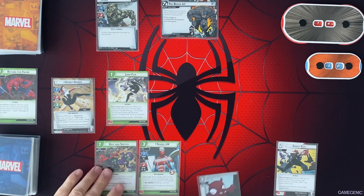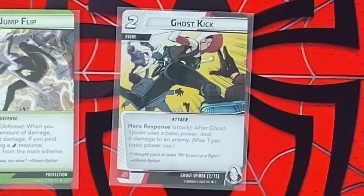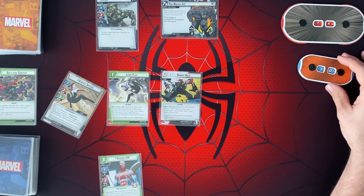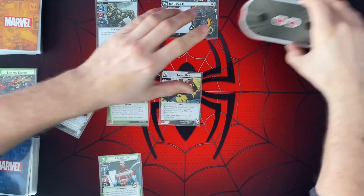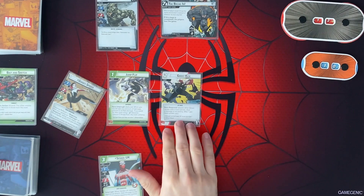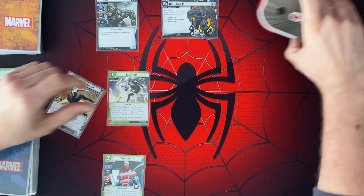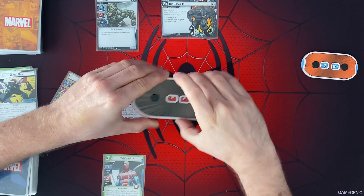And then I'm going to use these 2 to play Ghost Kick. So whenever I use a basic power, deal 6 damage to the enemy. So I'm going to attack Rhino for 2, which puts him at 12. And that's going to activate this, so we're going to do 6 damage to him. That's going to get him all the way down to 12 on this first phase right away.